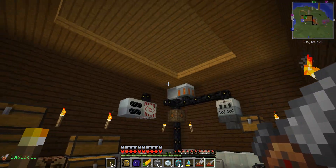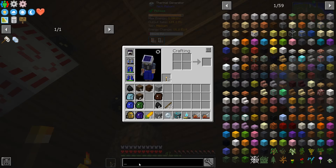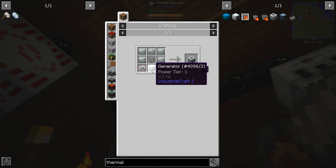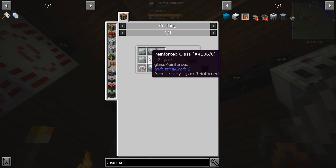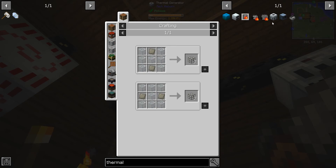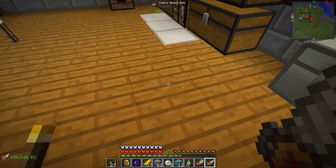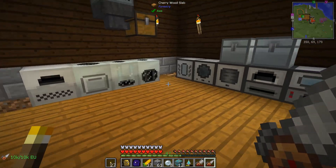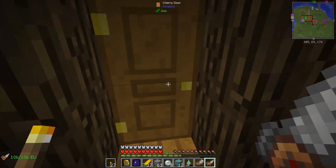That's what I did off camera — I went ahead and made this generator. It's just a generator: two electric circuits, a reinforced glass, and some Invar plates. The reinforced glass is just advanced alloys and either of these recipes with regular glass, so it's not that hard to make. You can actually make that once you make the alloy furnace. That's where we're at right now.